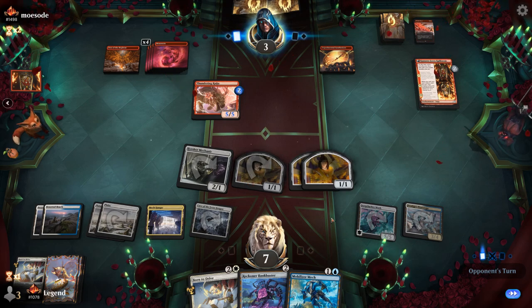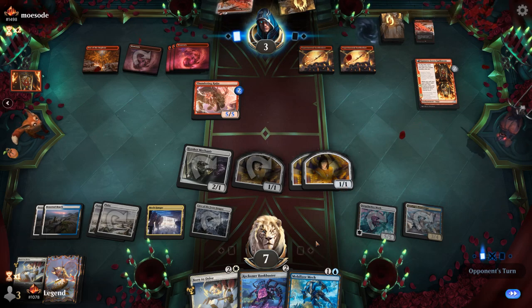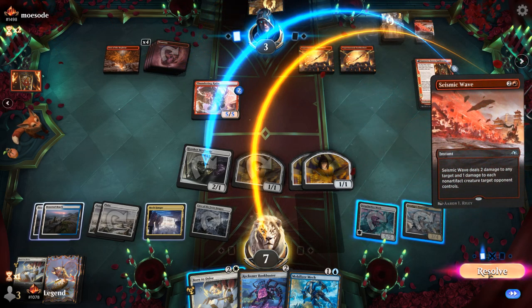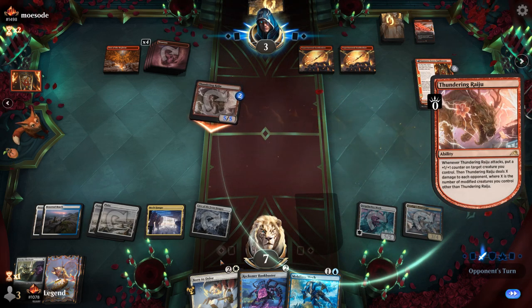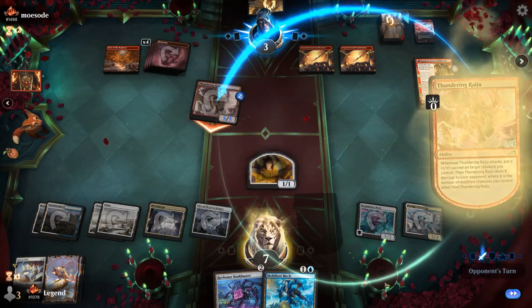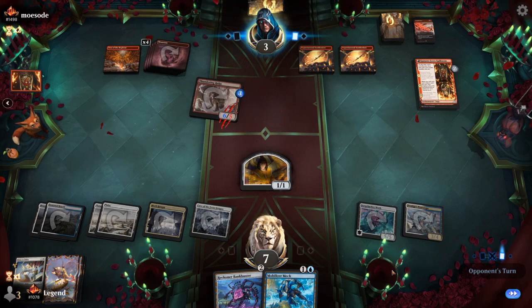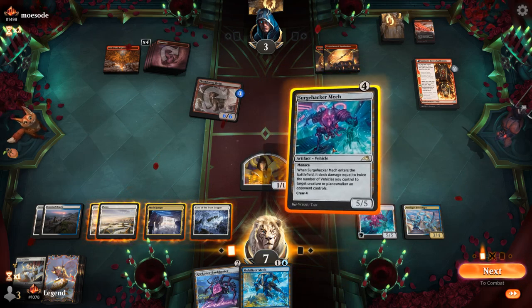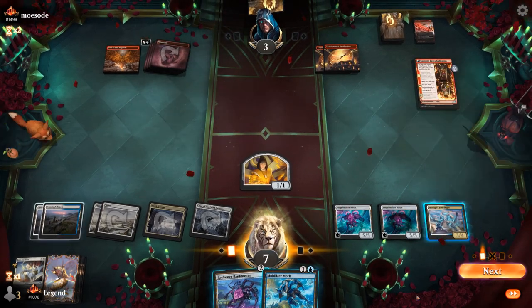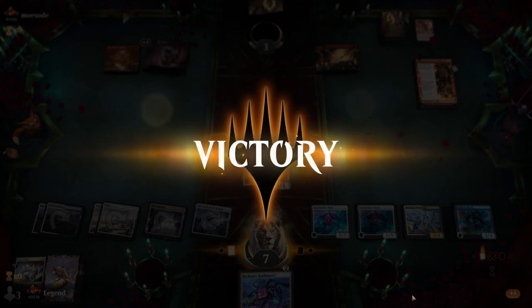Just figuring out how we can possibly lose and trying to play around that. Another Synthesizer — and there's a Seismic Wave, which would have provided lethal. That's a Brawl. Now we've got a million ways to end the game — play a Mech to kill the Raiju, then do the daisy chain of crewing vehicles including even crewing the Mobilizer Mech. A lot of different ways to potentially end the game here.